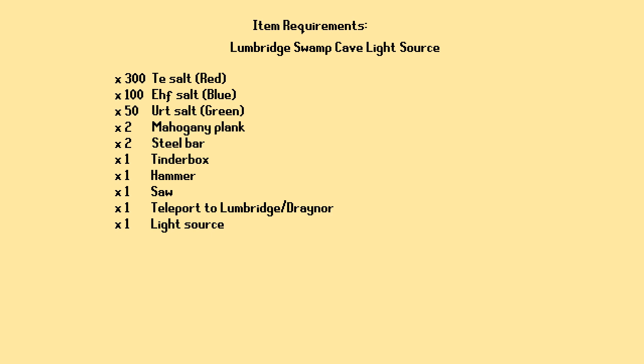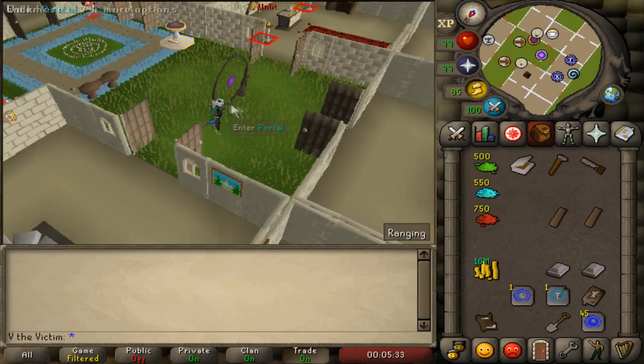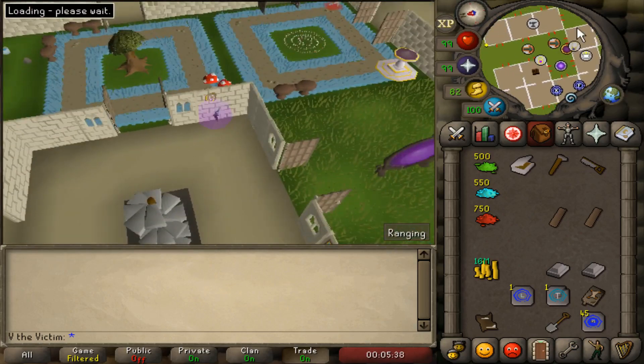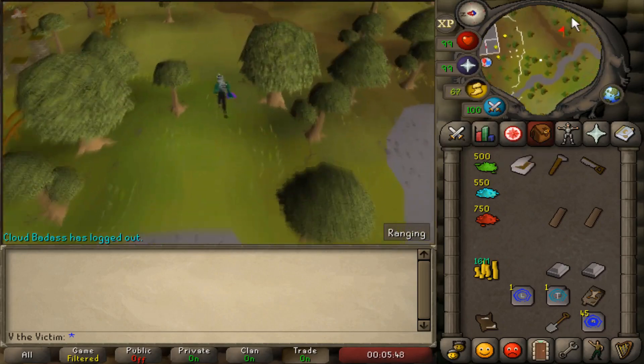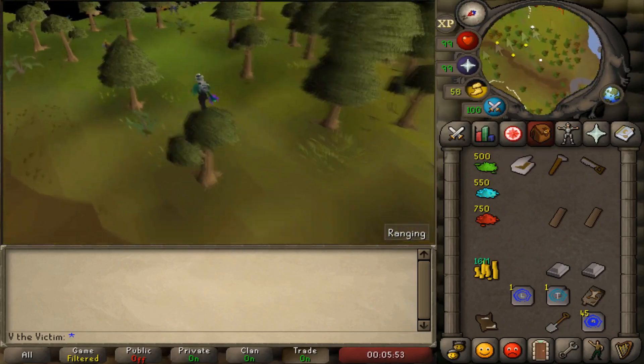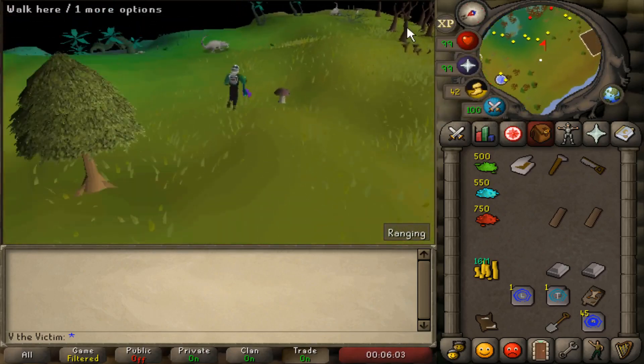Next we're going to do the Lumbridge Swamp Cave brazier. You're going to want to go to Draynor or Lumbridge to get to the main cave entrance near where the warriors are camped out for the Lost City quest. This one will also require 300 red salt, 100 blue salt, and 50 green salt, as it is a light source just like the mole one that we did before.